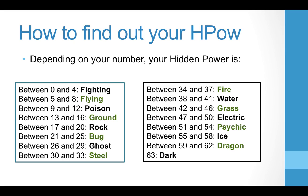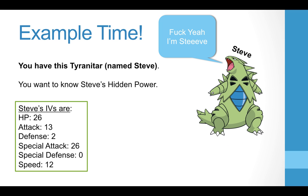What this means is that sometimes you're not going to have flawless stats if you need a certain hidden power — you're going to need a couple of 30s out of your six instead of all 31s. To make that clearer, let's say you have a Tyranitar named Steve. You want to know Steve's hidden power, so you go to an IV calculator and find out his IVs: 26 HP, 13 Attack, and so on.